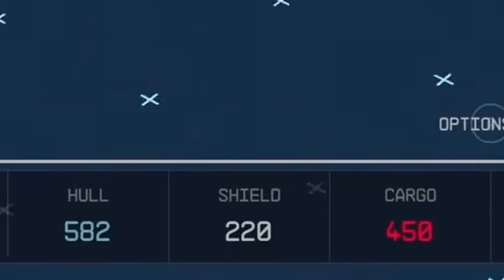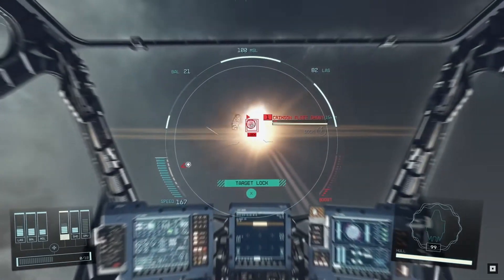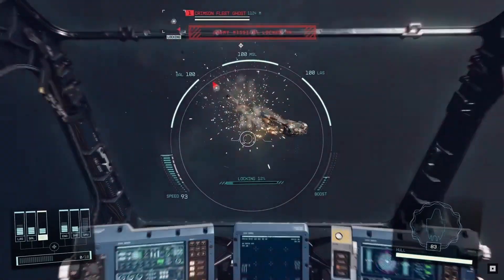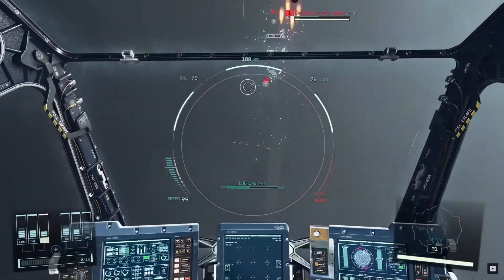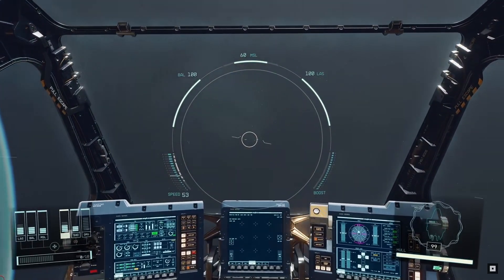The hull health of the ship is at 582, the shield of the ship is at 220, and the cargo capacity of the ship is at 450. Similar to the different weapon types, it'll be important to pick which health stat to upgrade first depending on what enemies you'll be facing. For example, space pirates will probably have ballistic weapons and missiles preferred over laser weapons, whereas military or police ships may have more laser power. This is of course speculation, however you get my point.